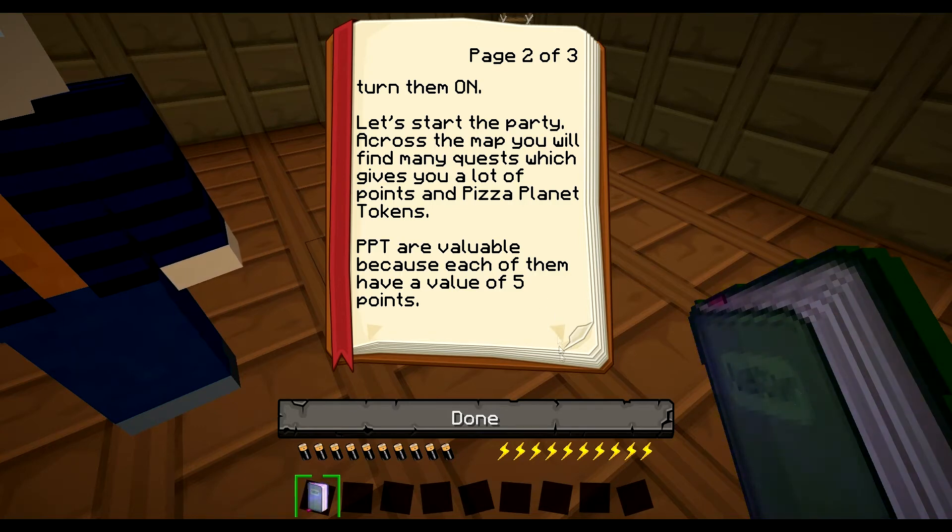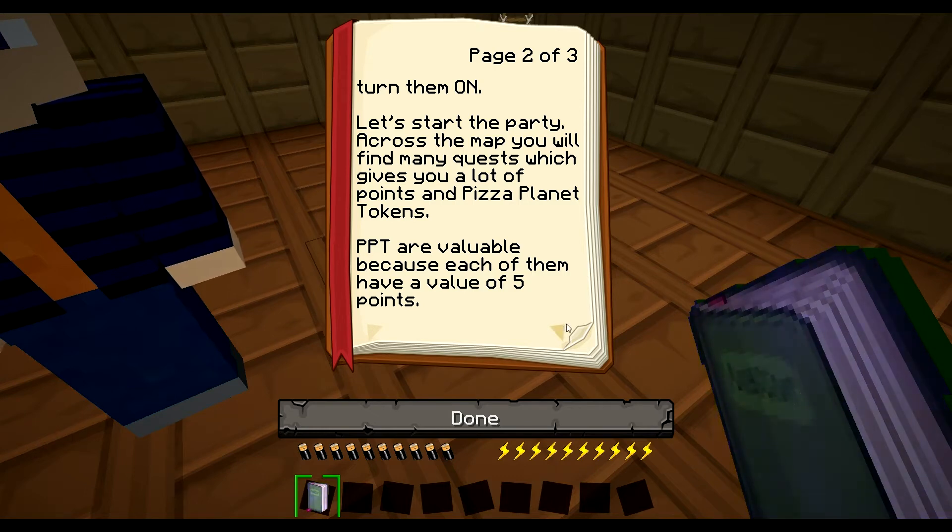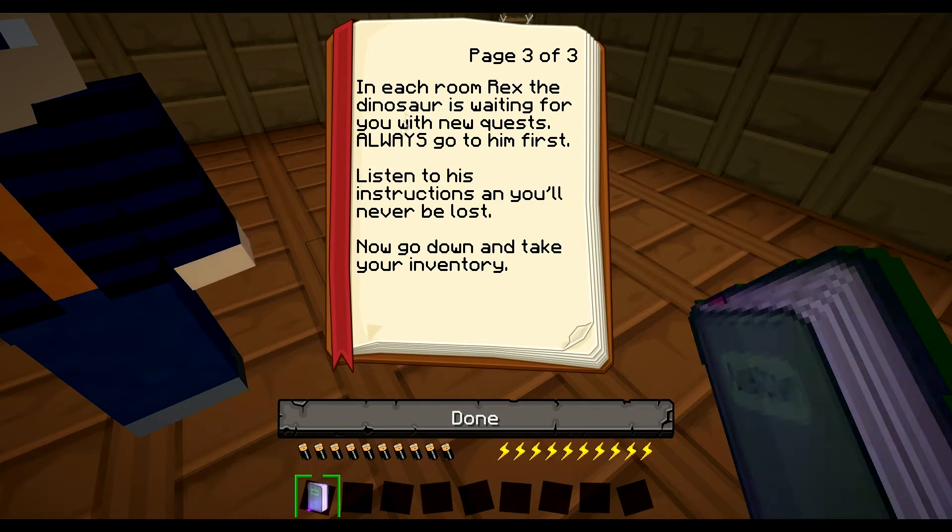Let's start the party across the map, which you will find many quests to give you lots of points and Pizza Planet tokens. PPT are valuable because each of them have a value of five points. In each room, Rex the dinosaur is waiting for you with new quests. Always go to him first. Listen to his instructions and you will never be lost. Now go down and take your inventory.